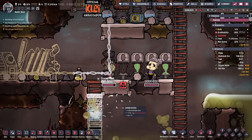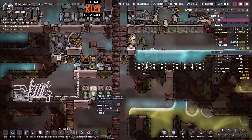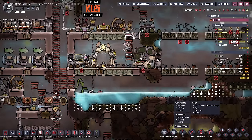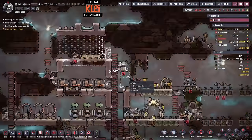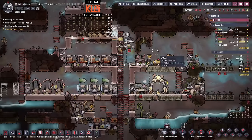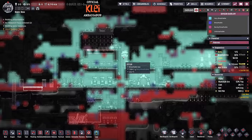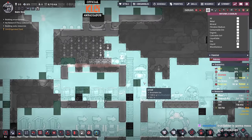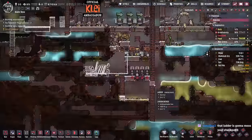You've got to be really tactical with the research because it's quite a big investment doing research - in terms of time mostly, not resources. Let's get the gas pump going. I may want to put another diffuser here just to help - it will probably end up with bits of carbon dioxide or the wrong gas in here, so we'll get a little bit of damage.